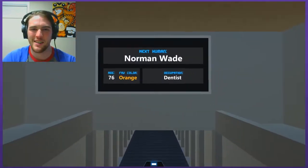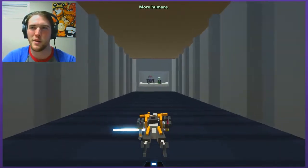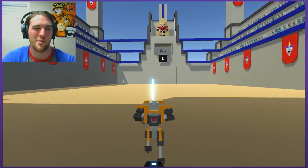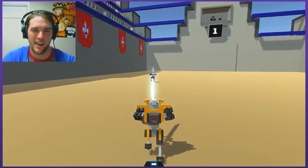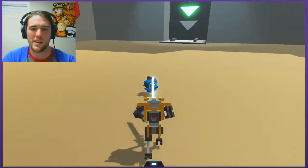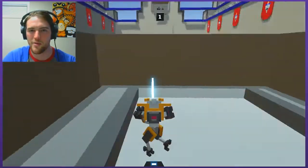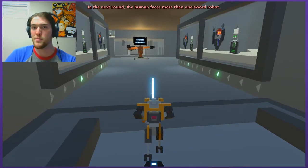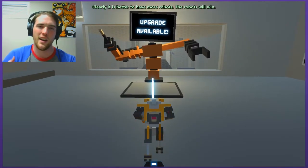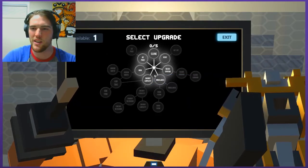Norman Wade sounds like the type of name someone would make up when trying to think of a human name. I'm gonna go out on a limb and say Norman Wade is a robot who desperately wanted into the robot fighting ring, so he made up a fake background. He said 'my name is Norman Wade.' They asked what he did for a living, and he panicked and said 'I did teeth.' So he became Norman Wade, the dentist.